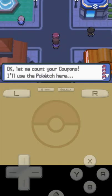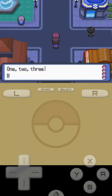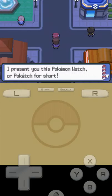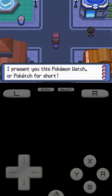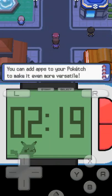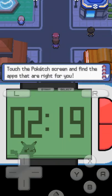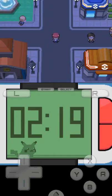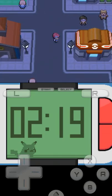We return to the Pokétch promoter with all three coupons. He counts them — one, two, three — and awards us the Pokétch, the Pokémon Watch. He explains we can add apps to the Pokétch to make it more versatile by touching the screen and choosing the right apps.